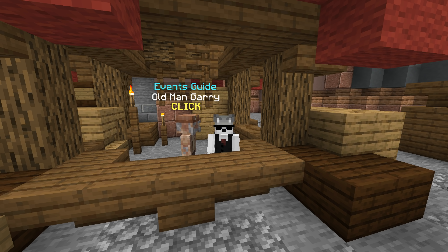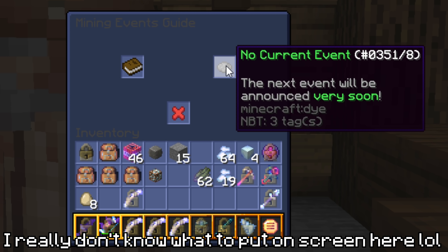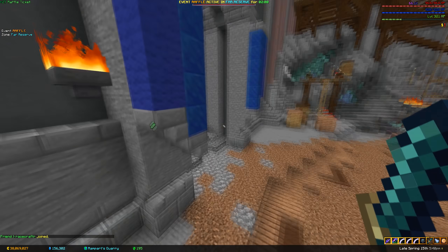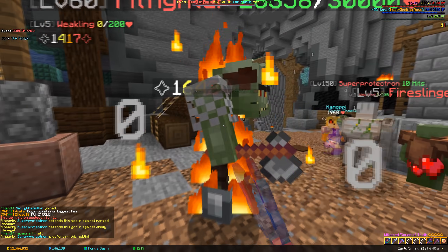Events happen every 20 minutes and follow a cycle: 50 minutes of double powder, then a random event, then 50 minutes of double powder, then another random event, and so on. The event in this cycle is either a raffle where you run around collecting tickets, or a goblin raid where you kill goblins.